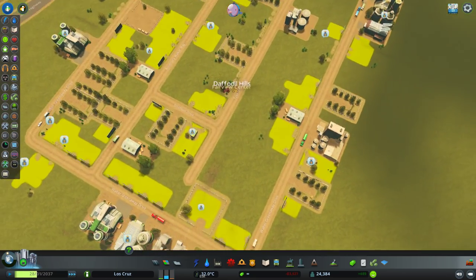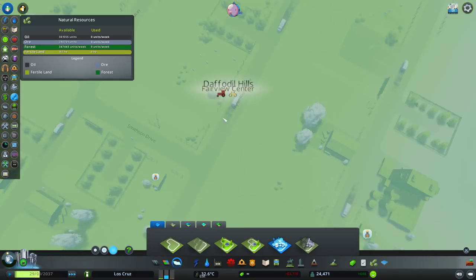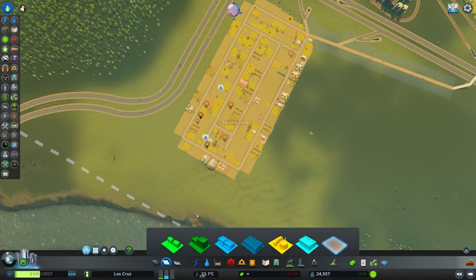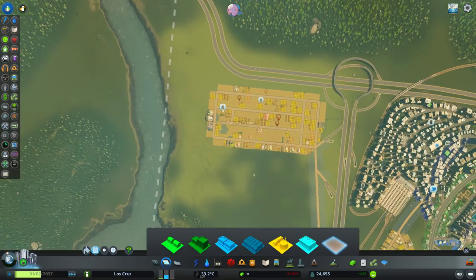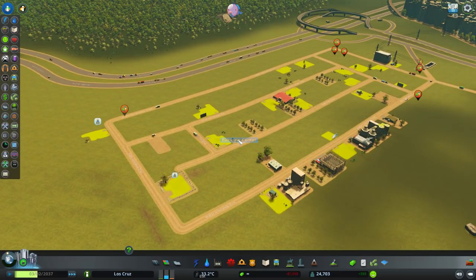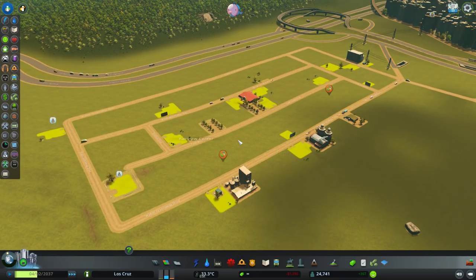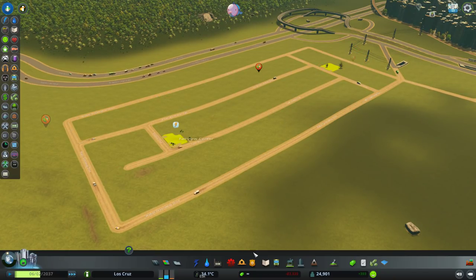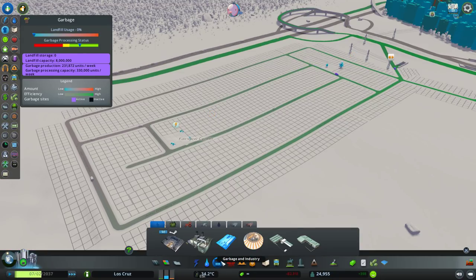So once you're in there you can see we've got Fairview Centre and Daffodil Hills. Daffodil Hills is my old area but we can remove it now because it's no longer an industry area — we remove all of our zonable industry. It's a bit of a shame but everything in the new version is no longer zonable, it's all plopable. I do have a gripe with this — I would really like if you could include the zonable stuff as well. When you come to the garbage and industry tab, you now see a different symbol — it looks like a little factory. You've now got extra options: forestry, farming, ore, oil, warehouses, and unique factories.